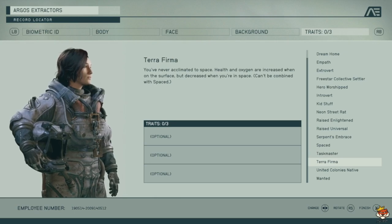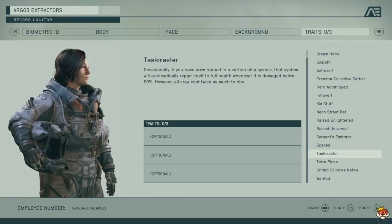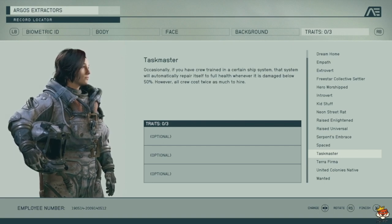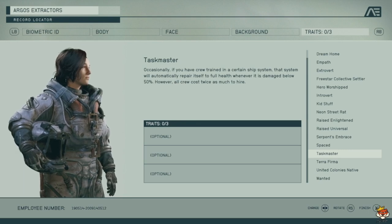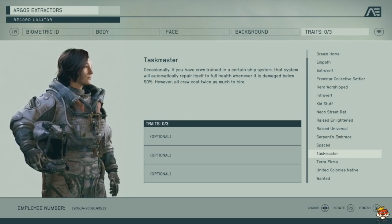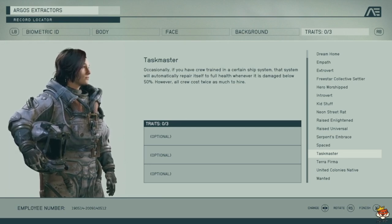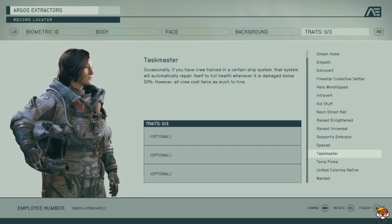Taskmaster lets your crew perform better, and your ship systems will automatically repair to full health when below 50 percent. The downside is hiring crew costs twice as much. But it's a pretty good trait — you can make money through side quests and exploration, and free auto-repair below 50 percent health is really nice.